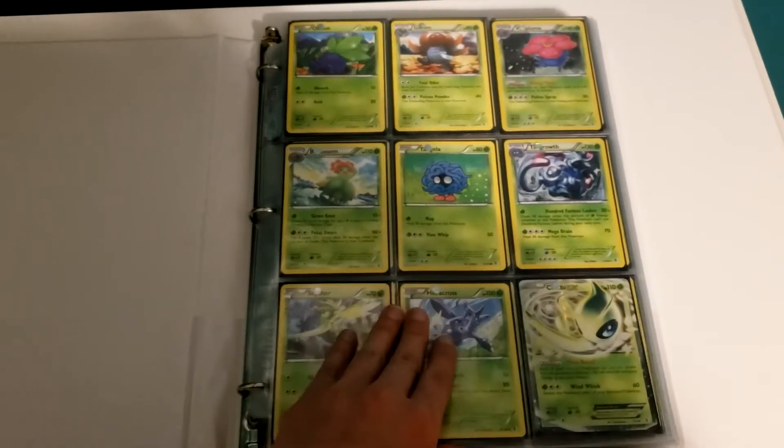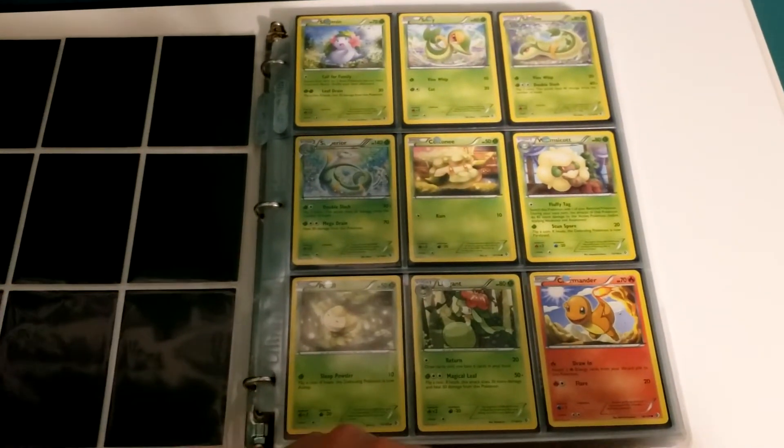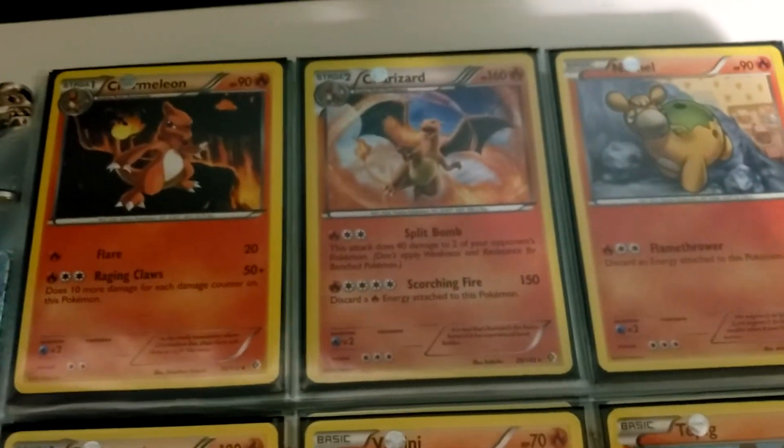That Vileplume up there — that's not the Trainer's lot Vileplume, it's like a weakness increase Vileplume. I forgot there was a Charizard in this set. But everyone loves a Charizard, although honestly I like the artwork on the Charmeleon better.